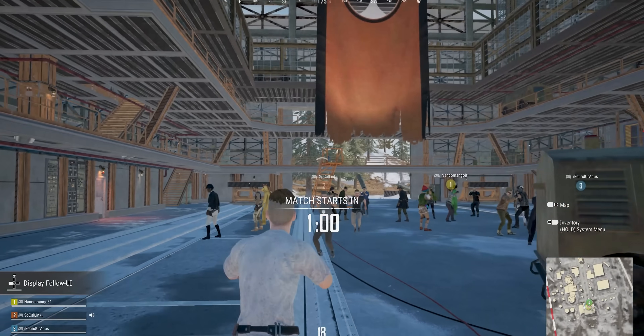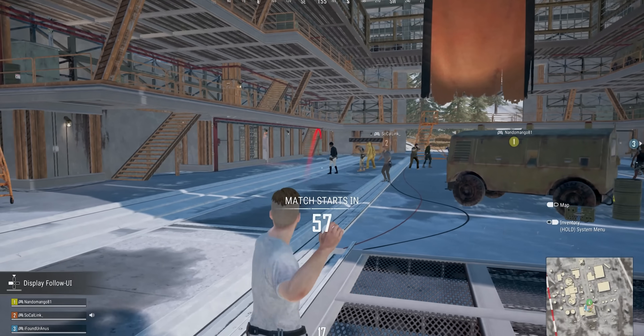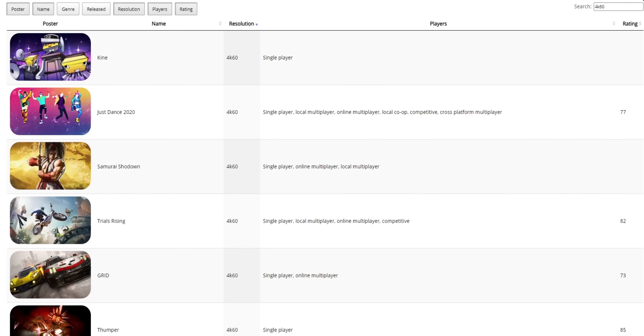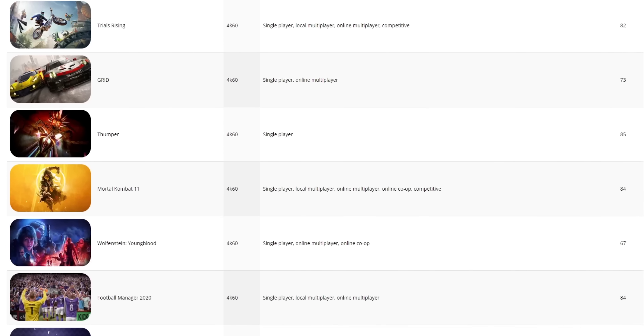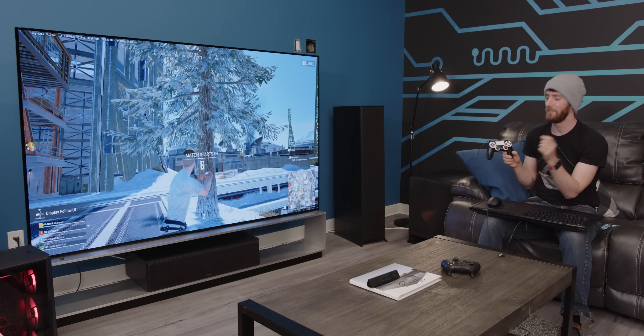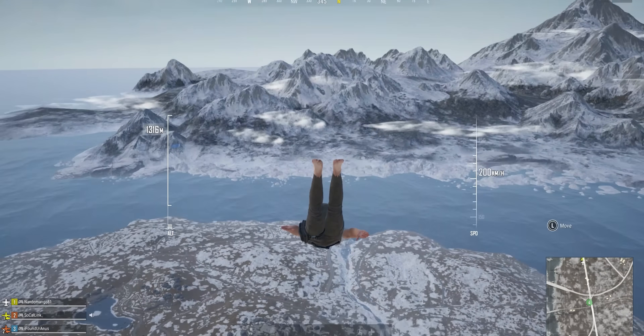One key drawback of Stadia is that it requires a Chrome browser — but then again, one of the advantages is that it runs on basically anything with a Chrome browser, even an iPhone or an old Google Chromebook. And unlike GeForce Now, it's got support for 4K streaming. But watch out — according to Stadia GameDB, most graphically demanding games are locked at 30fps if you crank them up to 4K, which will have a noticeable impact on smoothness.